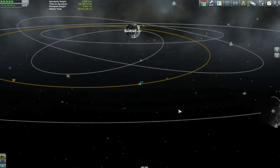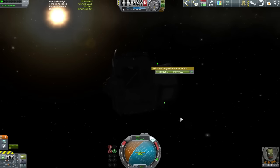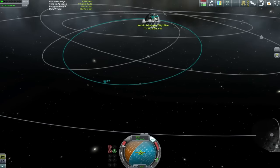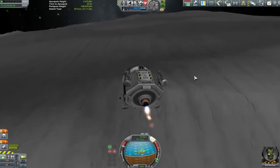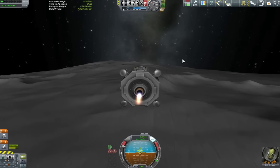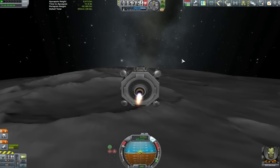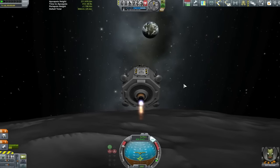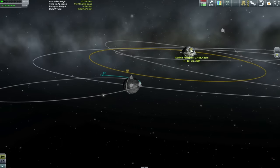The return trajectory is as easy as always - we find out which way the moon is going in its orbit and make sure we burn to leave the moon's sphere of influence retrograde of that orbit, which brings down our periapsis towards the surface of Kerbin. We just make sure we're grazing the very top of the atmosphere. As the more observant of you would have noticed, I forgot to put any heat shields on this return craft - and coming back from the moon that's quite some speed and heat to deal with.